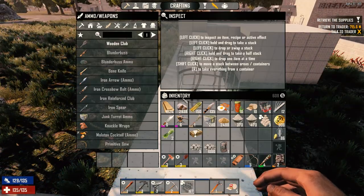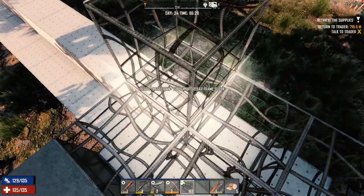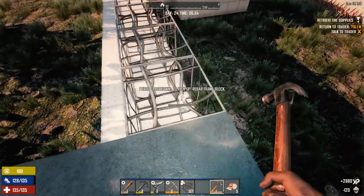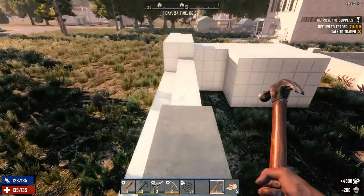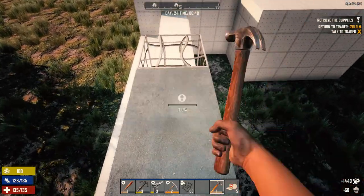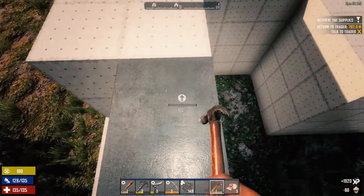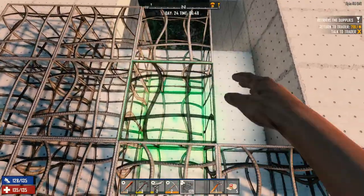How much concrete do I have left? We've got 840, so about 42 more blocks. Let's get this laid in as much as we can, then we'll head off to the trader. If he's got something simple, I'll take the quest. Leaving this extra block — having it 6 high might be a good idea. I'll hold off on filling in this section until we know if we're going to go one higher or not. I think we could have the resources for it. I'm holding off on placing the door too, since we might go one block higher.